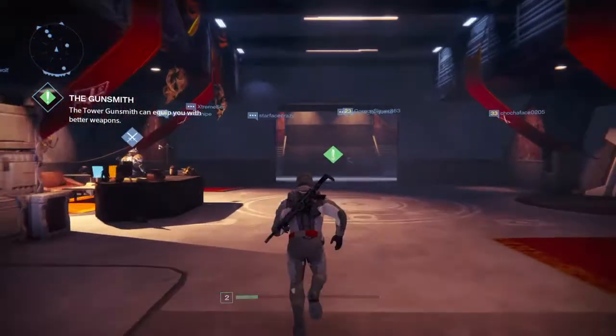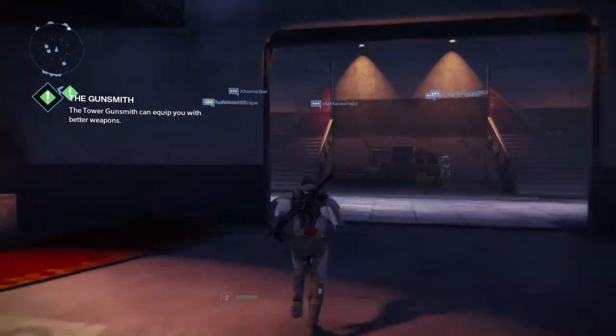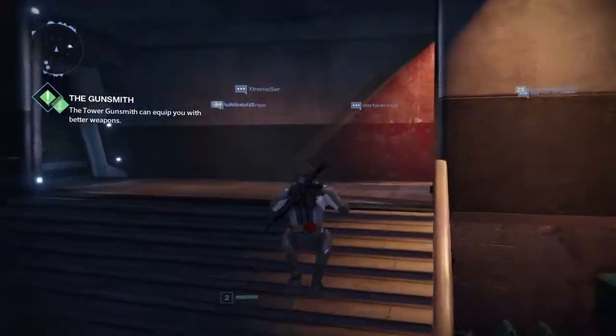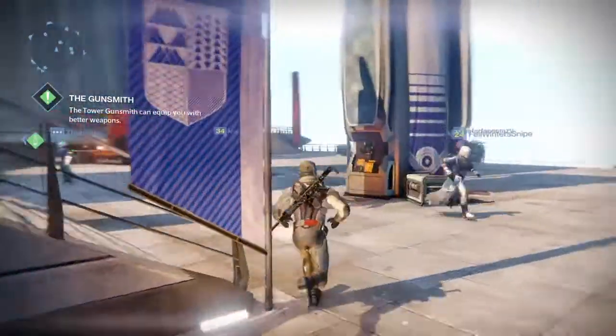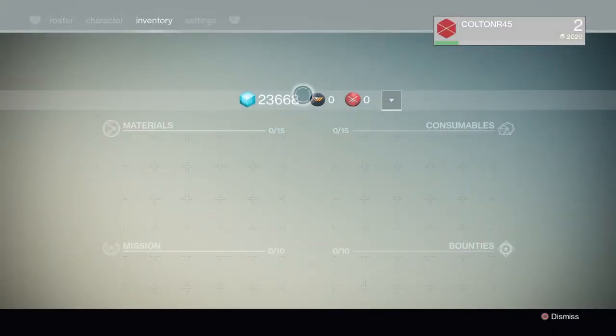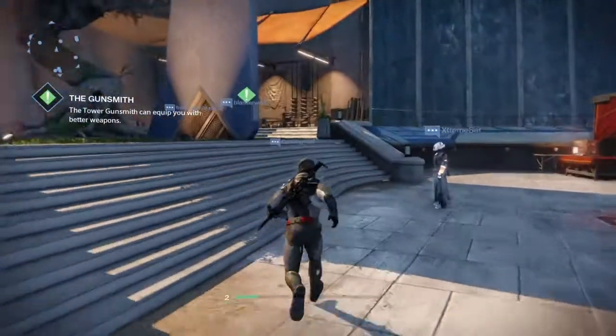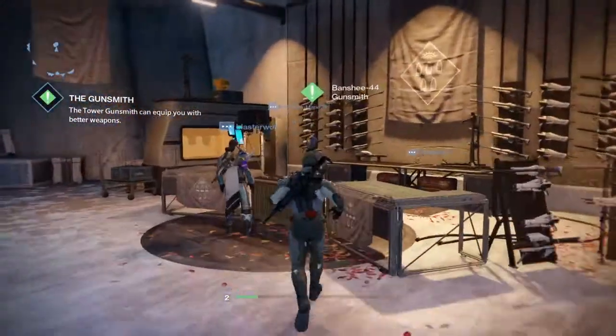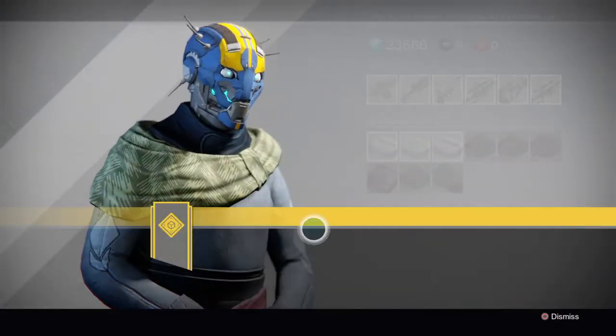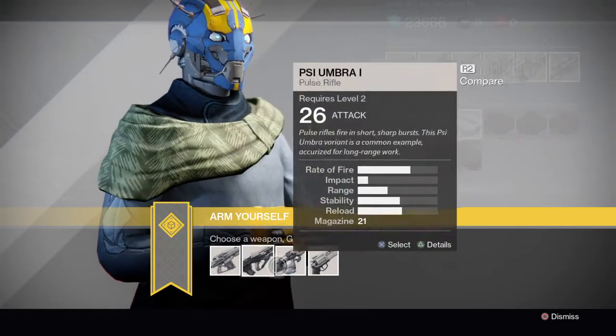I gotta go to the gunsmith to get a gun. I have a ton of glimmer too so I'll be able to buy some stuff and possibly get some good stuff. Let me show you how much glimmer I have, because I've been doing a lot of stuff with my level 31 Titan — well, level 31 Warlock.